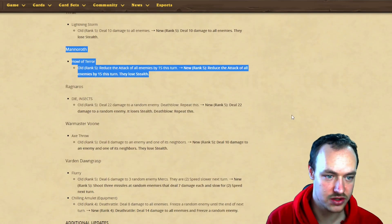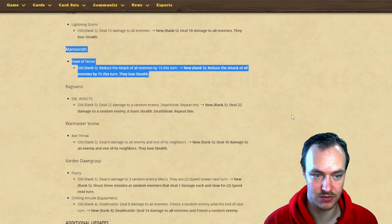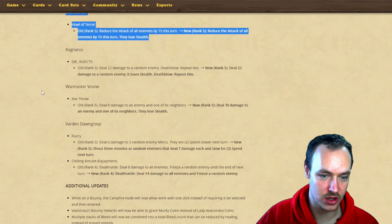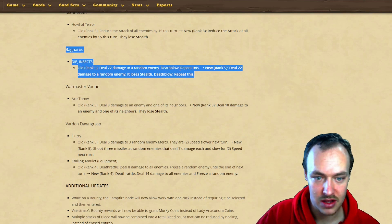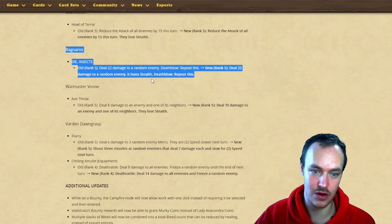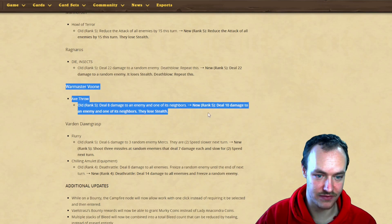Throul's Howl of Terror: reduced by 15 this turn, now going to be reduced by 15 and they lose stealth. Ragnaros Die Insects: deal 22 damage, deathrattle repeat this - now it's deal 22 damage to a random enemy, they lose stealth, deathrattle repeat this. There is so much stealth removal - they've clearly gone more into countering Valera than frost on this balance pass.